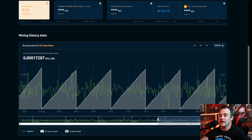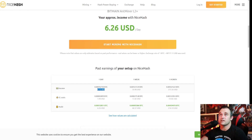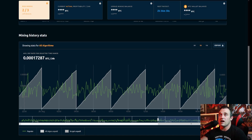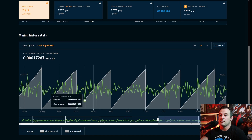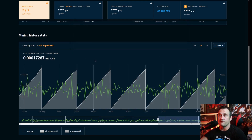Over the last day: 0.00017287 times 48,000 equals $8.29. They said I was going to make $8.16 in the last 24 hours, and I made $8.29. So I am very, very happy with my own firmware without their firmware.